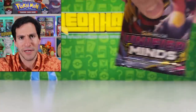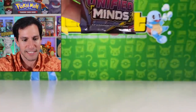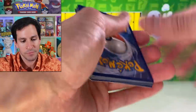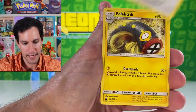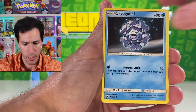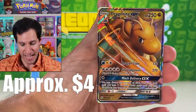A Unified Minds pack — y'all were wanting me to open more Unified Minds, and it's an amazing, fantastic set. It's just a shame it came out right before Hidden Fates, which kind of took over everything. Lightning energy. I did pull the hyper rare rainbow rare Mew and Mewtwo GX a while back.